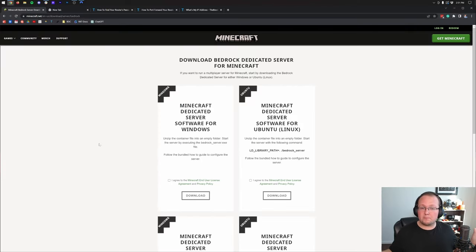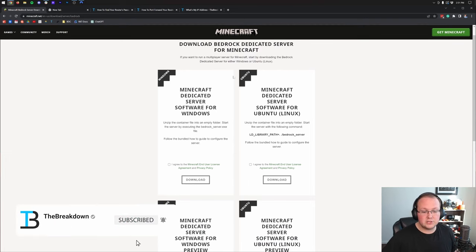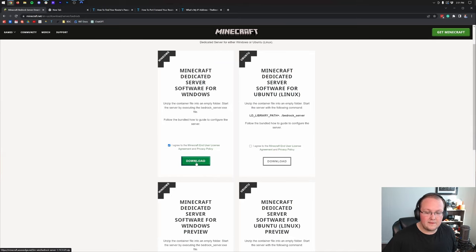But if you don't want to purchase a server with Apex and want to host one on your own computer, let's get that done. First, go to the second link in the description — that takes you to the Bedrock dedicated server download page. Under the Minecraft dedicated server software for Windows section, agree to the EULA if you agree, and click Download.